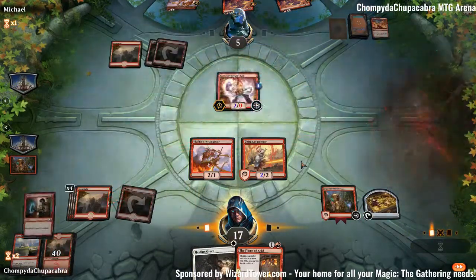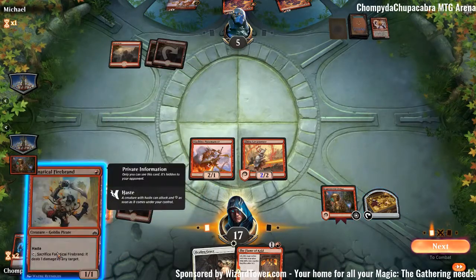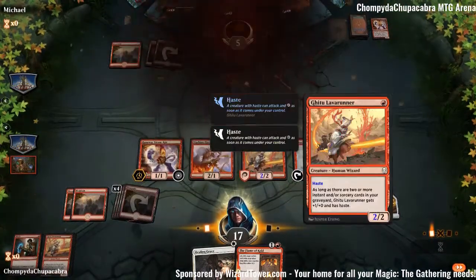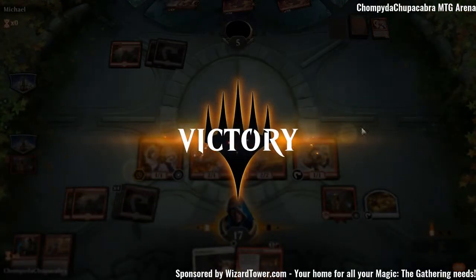Kill the Steamkin. Mountain — come on, no more mountains. Fanatical Firebrand, and that's game because we know everything available to them. I wanted to see how far we could go on that Runaway Steamkin, but our opponent scoops it up.